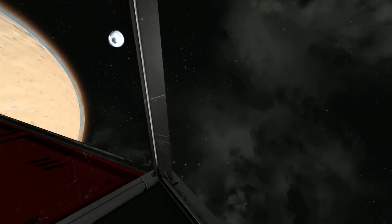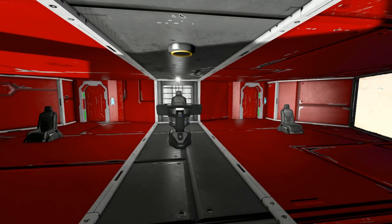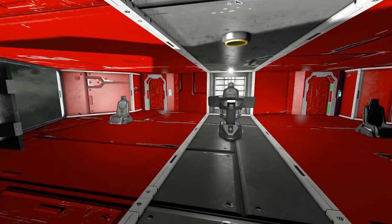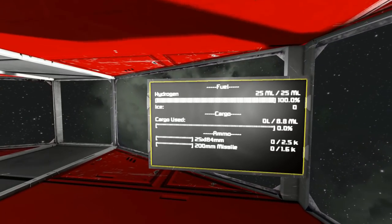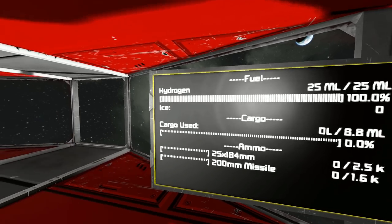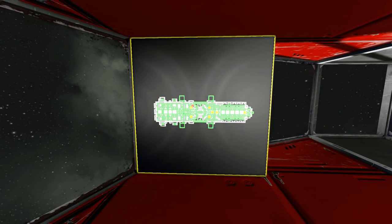Now it's time for me to get into my character and have a little tour around. So this is the main cockpit — we have got two passenger seats and the main cockpit. We do have an LCD screen there telling you your hydrogen fuel and your cargo space and the ammunition for your turrets. On the opposite side we have got an LCD screen showing you the floor plan of your ship.